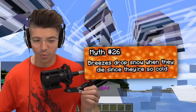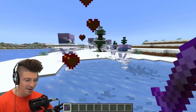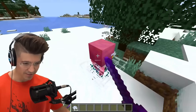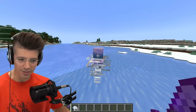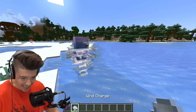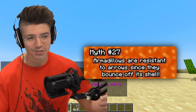Breezes drop snow when they die since they're so cold. Where are you, breeze? They dropped wind charges — I didn't get any snow. These guys are not dropping snow. They don't drop snow — this is busted. They drop something way better: wind charges.